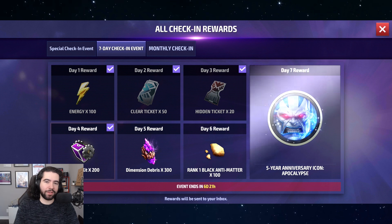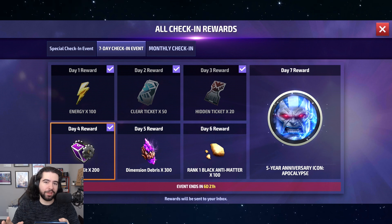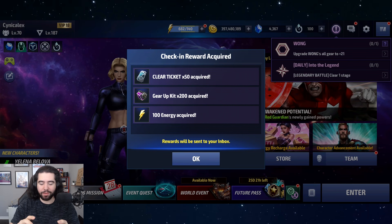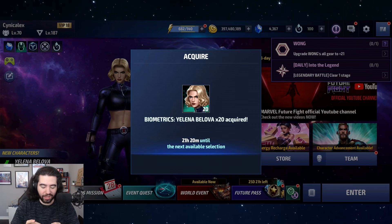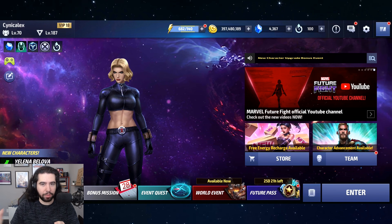We've got two things to talk about today and they're pretty interesting. The first one — a lot of you guys have been messaging me on Twitter, on Discord, online asking about these icons and where they went. People saying Marvel Future Fight ripped you off, your account was hacked, and all this stuff. So I'm going to bust it down for you real quickly before we get into the real topic of today's video — Yelena and Black Widow data mine information.